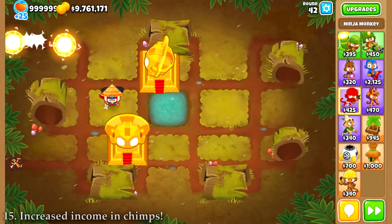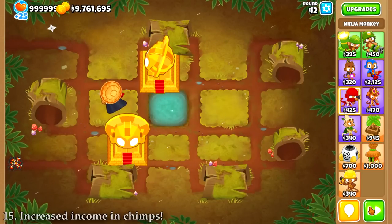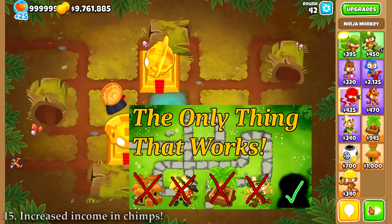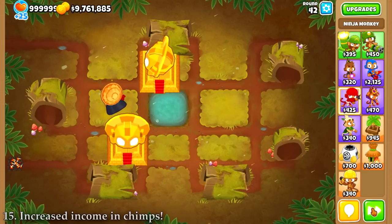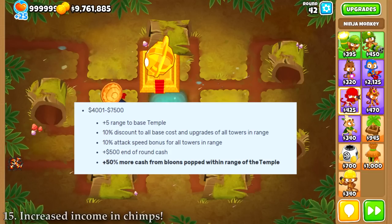In CHIMPS mode, every way of increasing the amount of money you make is disabled, except for one that I recently made a more in-depth video about: the increased income from Bloons popped within the range of a temple that has more than 4k in support sacrifices, and this stacks with more temples.